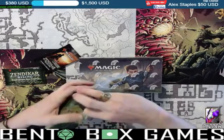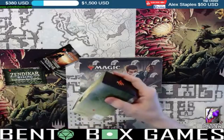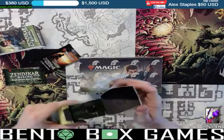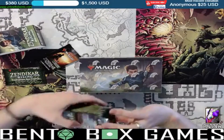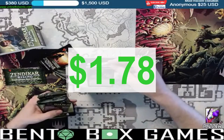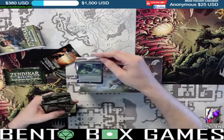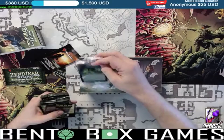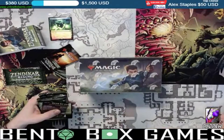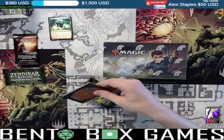We'll save the two box toppers for last. I did some homework on Zendikar Rising and I think this set is going to be awesome. We have Inscription of Abundance as our rare promo here. We'll keep that in the plastic and set it over there, then get started.